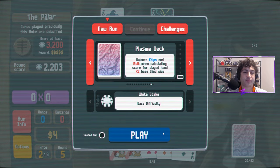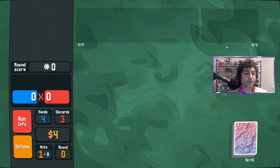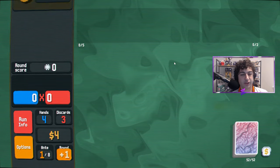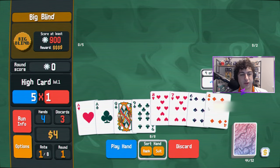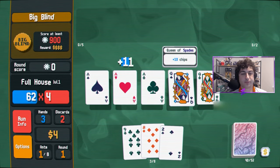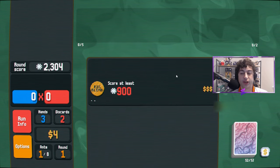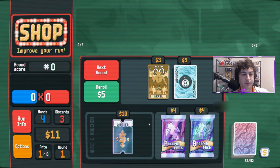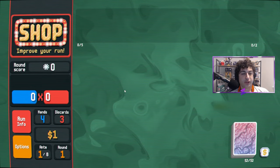Well, we go again. Plasma deck, white stake difficulty — jumping in. We'll take 15 bucks after defeating the boss blind. We'll play this — ace, ace, queen — we'll get rid of all that. If we get a couple clubs or we just get a full house. You know what would be great is to get a Hiker early with this, just raise the amount of chips you have quite a bit. This is a really good voucher, I think we're going to redeem it — we'll be rich after the boss blind.